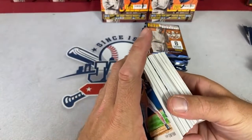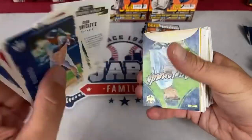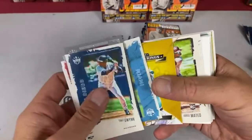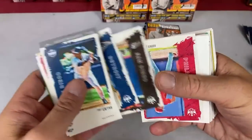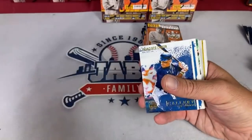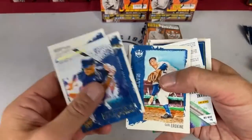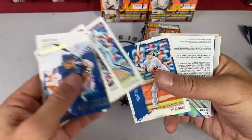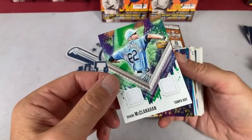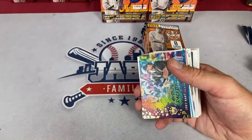There's a Ryan Mountcastle — looks like it's going to be a framed card. What's the blaster box in the $100 tier this month? It was supposed to be Gypsy Queen but that got pushed back until July, so it's going to be Heritage once again. We've got a Shane McClanahan for the Rays fans — a second Rays hit. Rays are owned by Jack Holland; he's up to three.